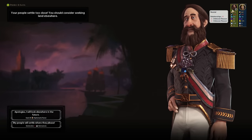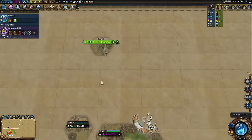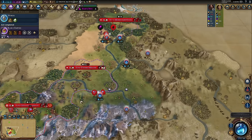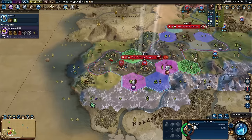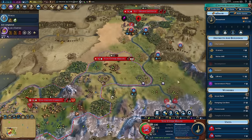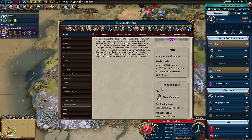Settle too close — interesting. I pressed escape, didn't actually mean to do that. I would have said probably take the grievances there because if you take the diplomatic favor, the diplo-favor is useful but you're probably going to end up settling somewhere else that they deem to be theirs — they'll have no excuse to claim it but they probably will. Better not wind them up too early. I've actually now got to four population in my second city so the government plaza is something I'd like to put down as soon as possible.